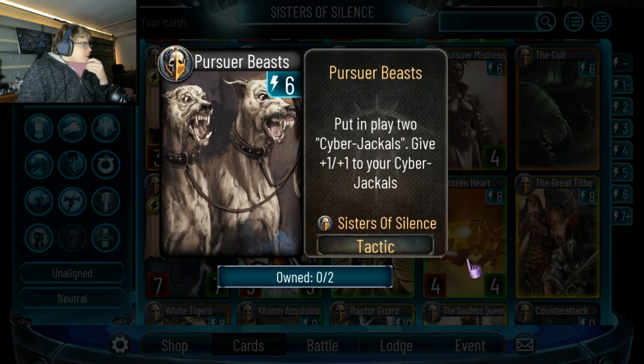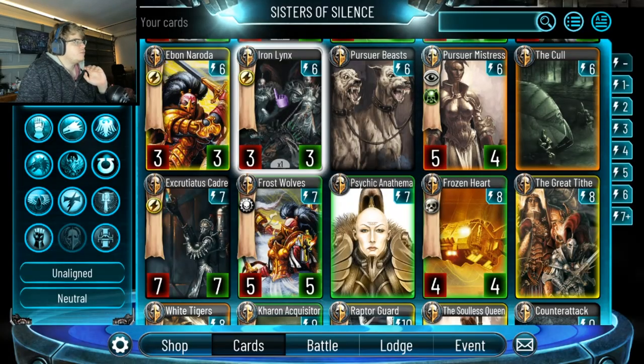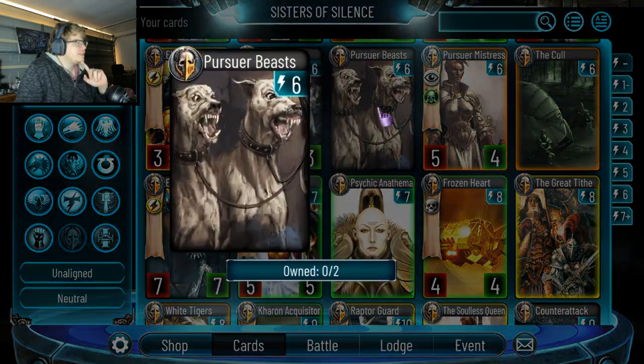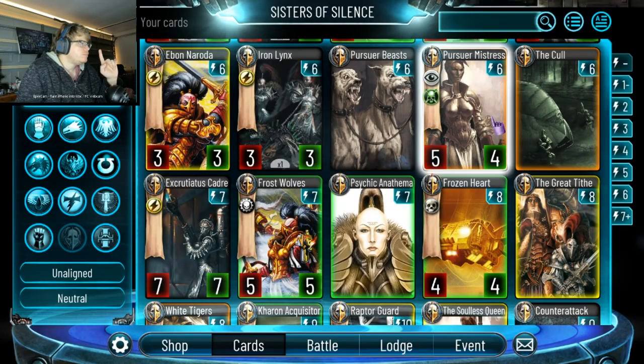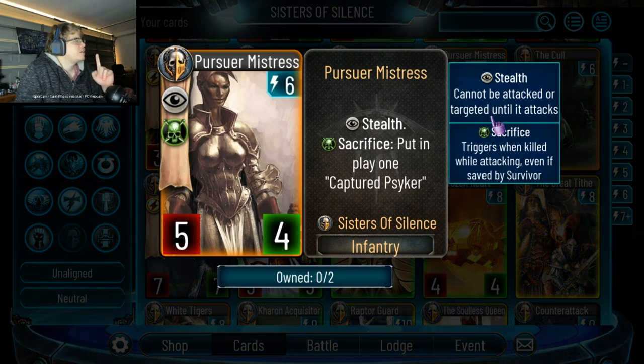Put in play 2 Jackals, give them plus 1 plus 1. If you play this in a previous turn and then play the buff card, that gives the other ones plus 1 plus 1 as well — not bad. Stealth sacrifice, put in play a Captured Sucker.